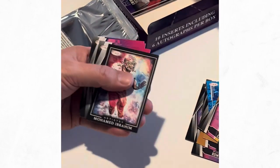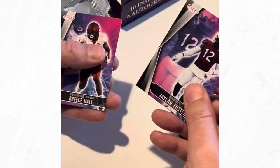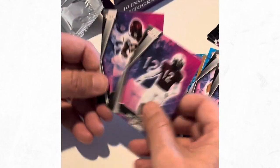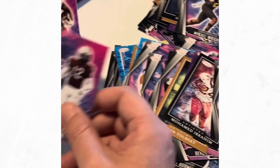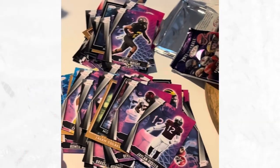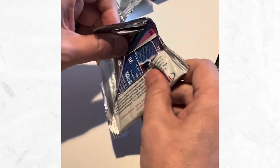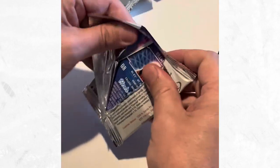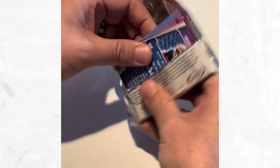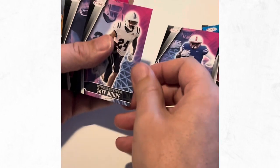Dotson, Ibrahim, Hassan Haskins, and Breeze Hall. I'm telling you guys, we just got Breeze Hall in the last pack - a lot of repeats. If you are buying this packet, great value, it's good fun, but a bit disappointed in how many repeats there've been.